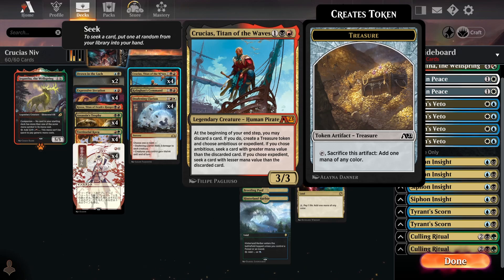Comparing Crucius to something like Widespread Thieving, which I've run in the past, Crucius is just so much better because it commits to the board, which can help you stabilise against other decks. It's also two colours, so you can hit it off Niv. Crucius really helps to fix a lot of the issues that Niv decks have had in the past.